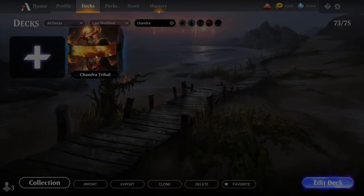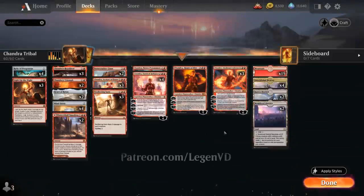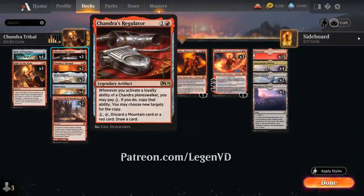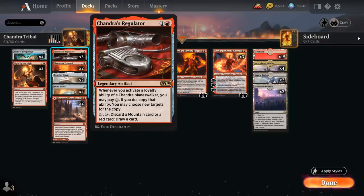Today we are revisiting Chandra Tribal, as voted on by my supporters on Patreon. One of the main reasons to play Chandra Tribal is access to Chandra's Regulator, the 2-mana legendary artifact. Whenever we activate a loyalty ability of a Chandra Planeswalker, we can pay 1 generic mana and copy that ability, choosing new targets for the copy — a great way to get more value out of our Chandra Planeswalkers.